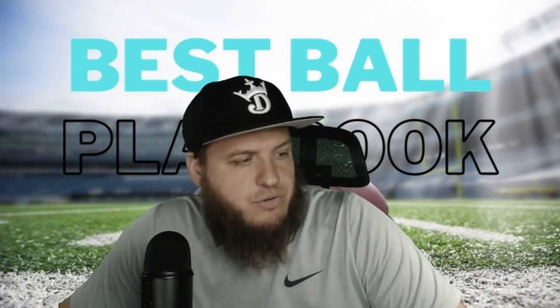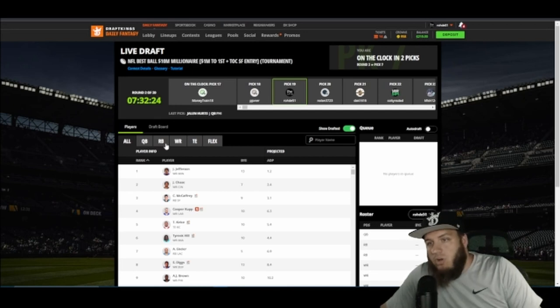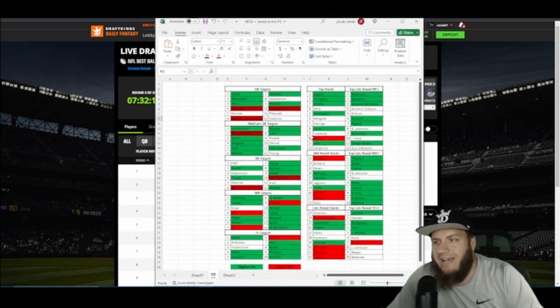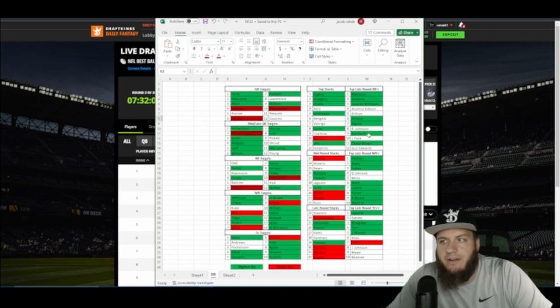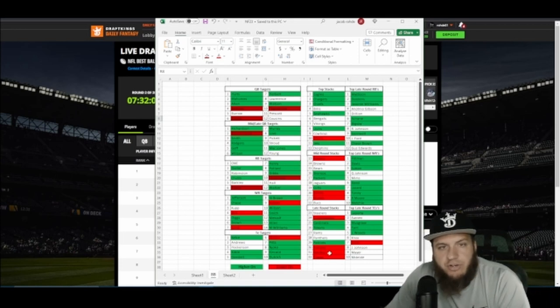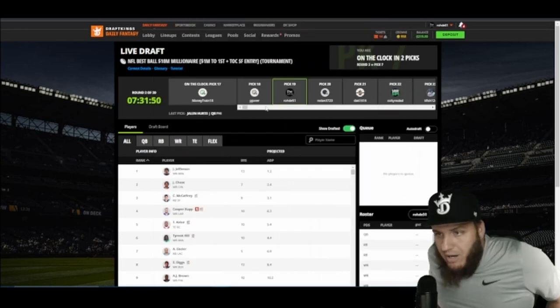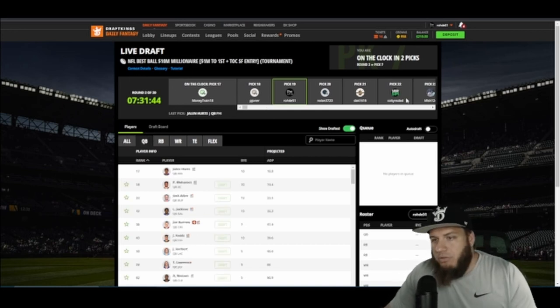I'm pulling up a DraftKings best ball draft — an eight-hour timed one — just to go through the players easily. I have my playbook here: top targets, mid-tier, who I'm high on, running back targets, receiver targets, tight end targets, higher and lower. You can see all 32 team stacks and late-round plays, which are really the bread and butter. That's a premium feature so I won't show too much, but it will be posted on the site.